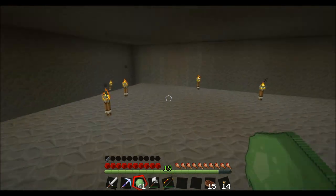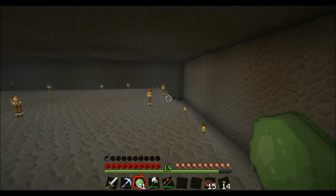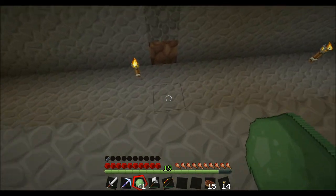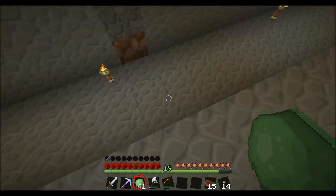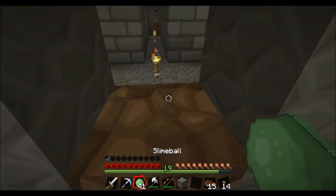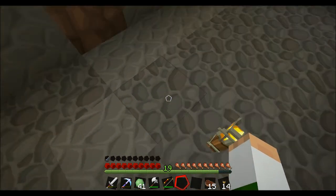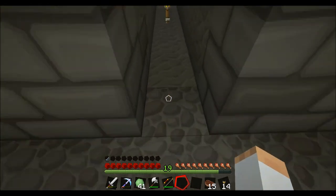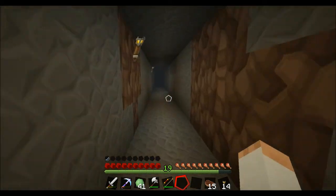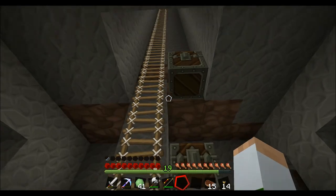What we're going to do is use basic water streams going all the way around, and push the slimes down right here — drop them down into a hole, and then watch them go down here, maybe some glass underneath, and they shall be transported all the way back here, at which point we can kill them and take their slime balls.